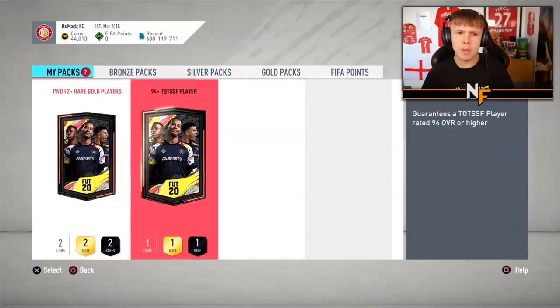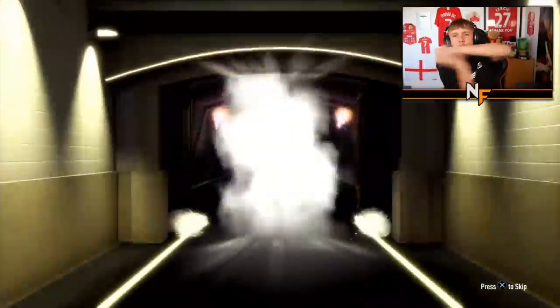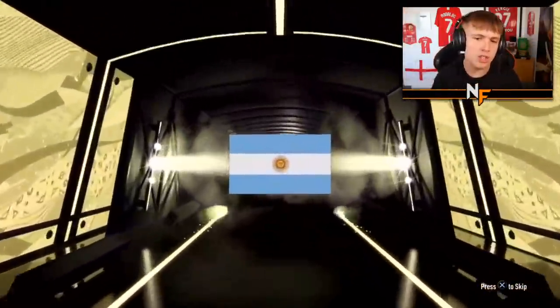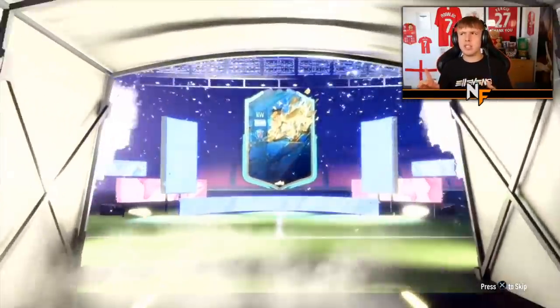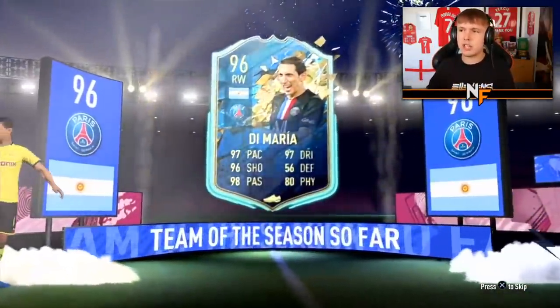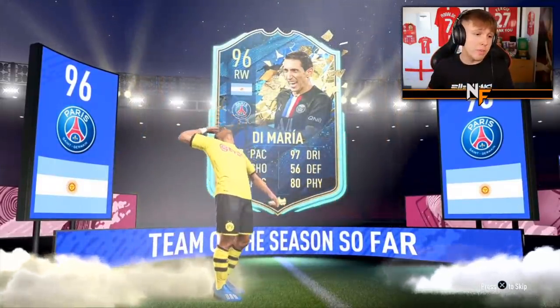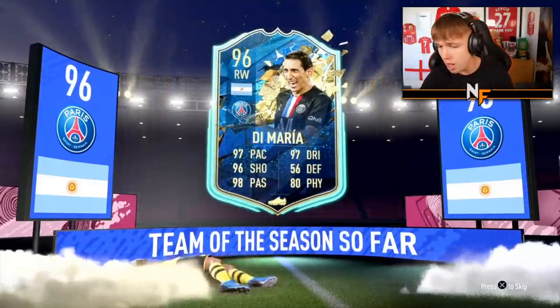The man on my account has also got a 292 plus pack - we'll go with the 94 plus first and see what we can get. Hopefully something good - go on, just knock it out the park. French Argentina right wing - De Maria. I think it could be Messi when it comes to right wing because it's Team of Season. 96 De Maria - not bad, we've got a rating up as well, and definitely the best pull so far.